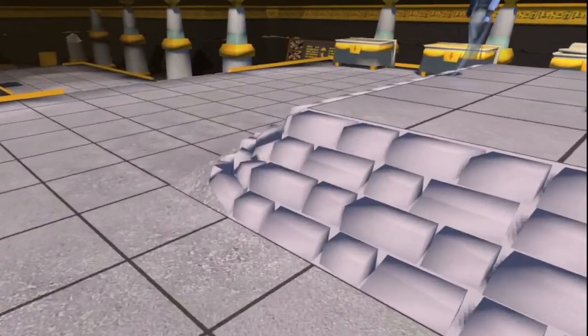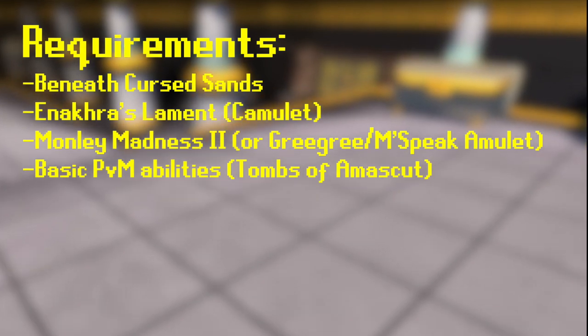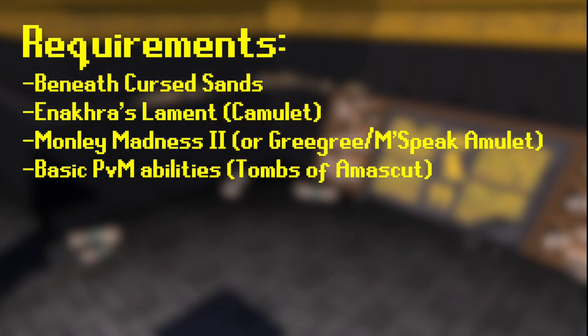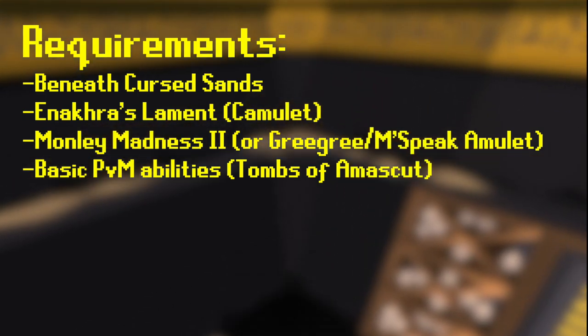Anyways, the only requirements you need for this are Beneath Cursed Sands, Inakura's Lament for the Camulet, the ability to talk to King Awawoji (which I'll discuss later), and the ability to do Tombs of Amascut. Just entry mode should be fine.